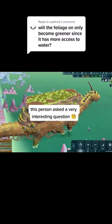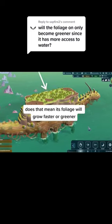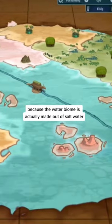This person asked a very interesting question: since Onbu is partly made out of plant matter, does that mean its foliage will grow faster or greener when Onbu enters the water? That's sadly not gonna happen, because the water biome is actually made out of saltwater.